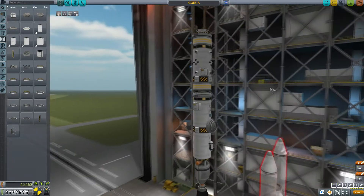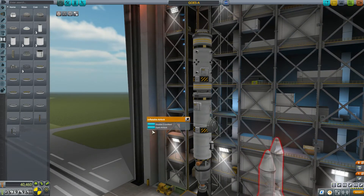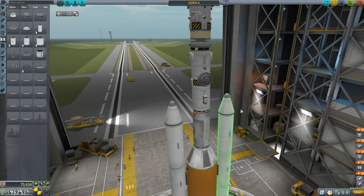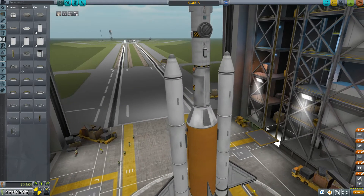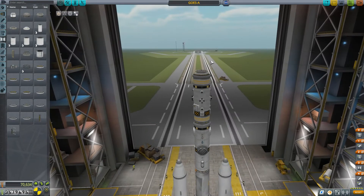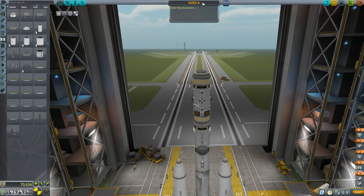We'll see how it goes. You can put Kerbals in here, like you can transfer them in here, which is interesting, and then they can exit it like a hatch. So what I want to test is if it will dock, and I'm also doing some random contract that I got, which is going to put me in Kerbstationary orbit. So we're going to do that — this is the Goze, I hope you like it.